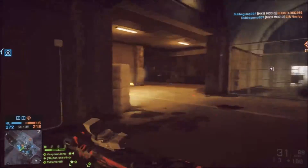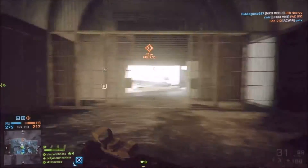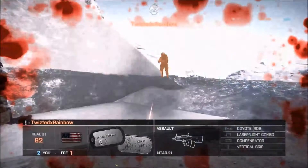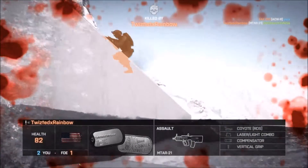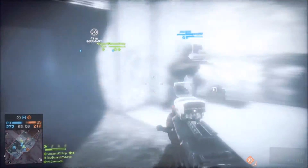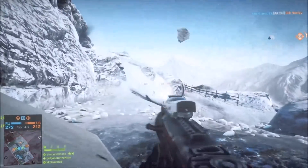I spotted something apparently but I don't see what I spotted. I hear him out here to the left. What is he using — a coyote, a compensator, and a vertical grip? I haven't tried the compensator on it. I've tried just about everything but the compensator at this point, but so far this setup has been working.